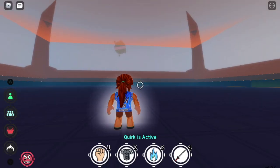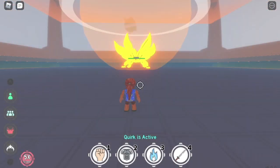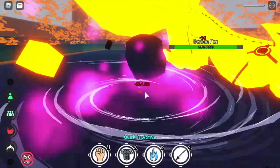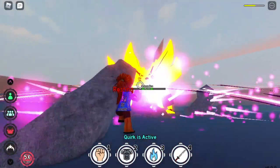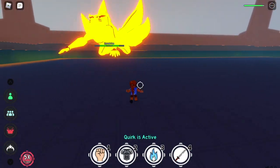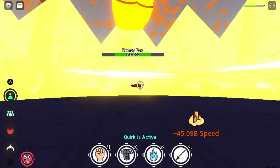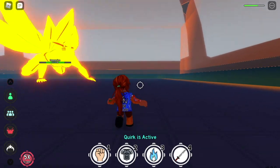Next up, the Zero Gravity quirk. We have three skills: Z, X, and C. Gravity Rock first — the damage is 50. Next up, the C skill: the damage is 60. So the best skill for bosses is the X skill, same as the sword style. The initial damage is 35. So as you can see, comparing the specials, Zero Gravity has a higher initial damage.